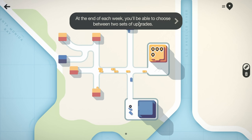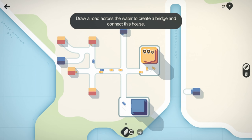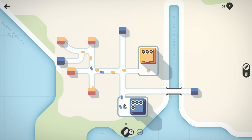At the end of each week you'll be able to choose between two sets of upgrades — this is a little bit different than what I played before. You can tap an upgrade to collect a bridge and road tiles. So I have a bridge — draw it across the water to connect to a house. Did I get 10 bridge tiles?